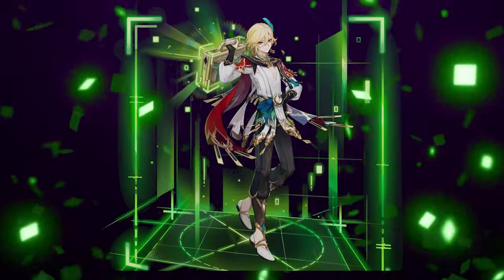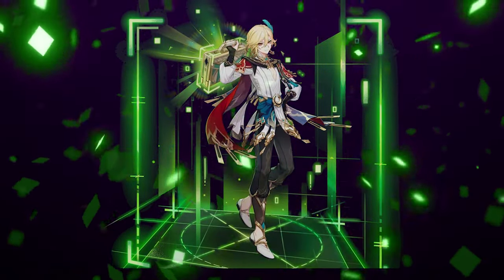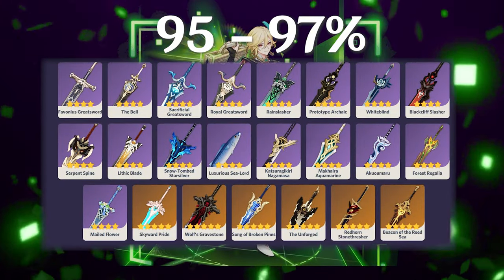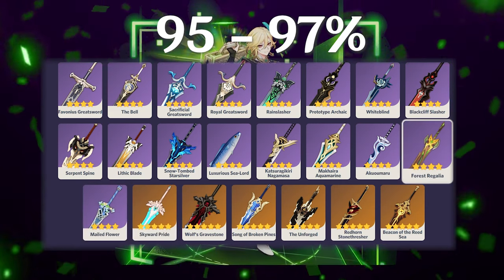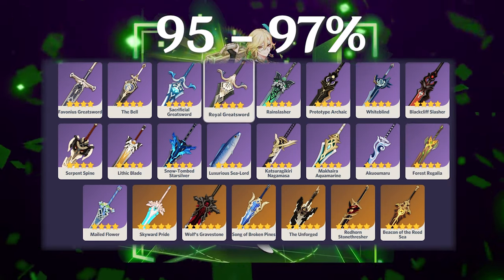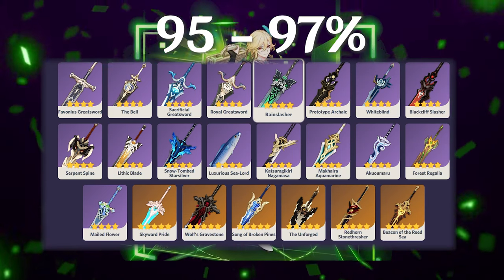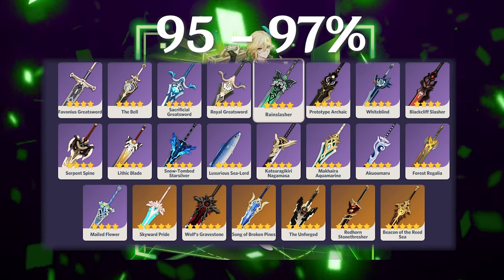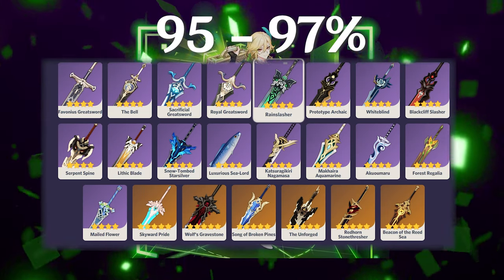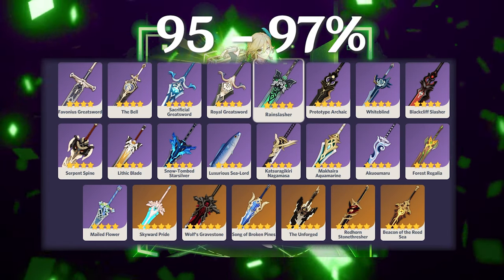If you don't have the Mailed Flower or Aquamarine and don't want to use Serpent Spine, other four-star weapons fall between 95–97% of the baseline, including R5 Forest Regalia and R5 Rain Slasher. The Rain Slasher may seem good but you won't have full uptime on its passive — the enemy will have a dendro aura rather than hydro — so it's mostly just there for the elemental mastery.